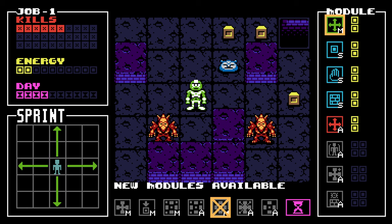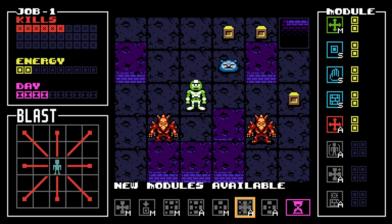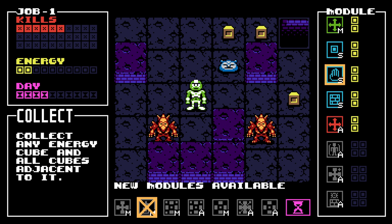I'm really into the gameplay of this. The graphics are so ass though — it makes me not want to be into it. I'll just move to this. Is there a reason to get a different module? Jump, throw, hop — I think I'm happy with the stuff I got. What kind of thing is this? Collect any energy cube and all cubes adjacent to it — this seems freaking overpowered. Yes, I will take this, use it, and grab both of these. Wow, that's pretty neat. And now instead of running I can just have dash. I totally get it.